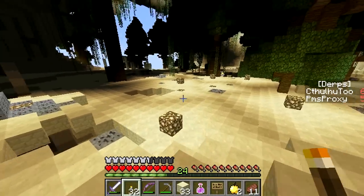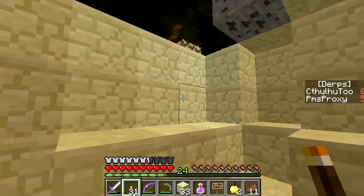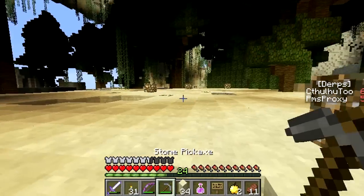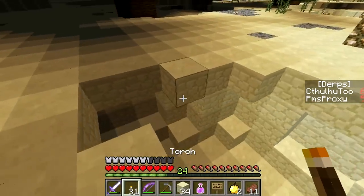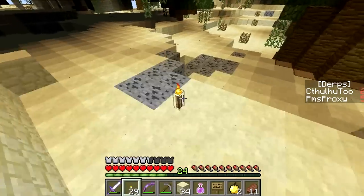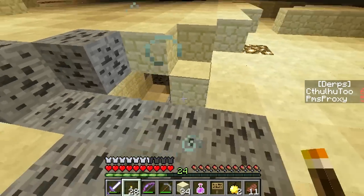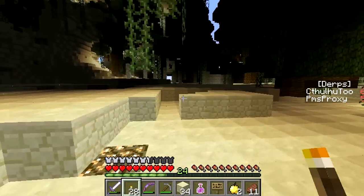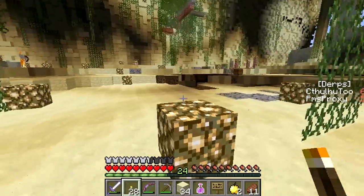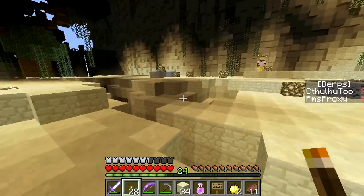I wish my damn game would load though. Still causing problems for you? So where do we want to go? Well, I'm just lighting up around — I don't want to light up too much of the main area, just so we don't get spawn caps elsewhere. Since this main area isn't terrible. I think I found another one of the spawner things underneath some more silverfish blocks. That was a ravine — I almost fell down in it.